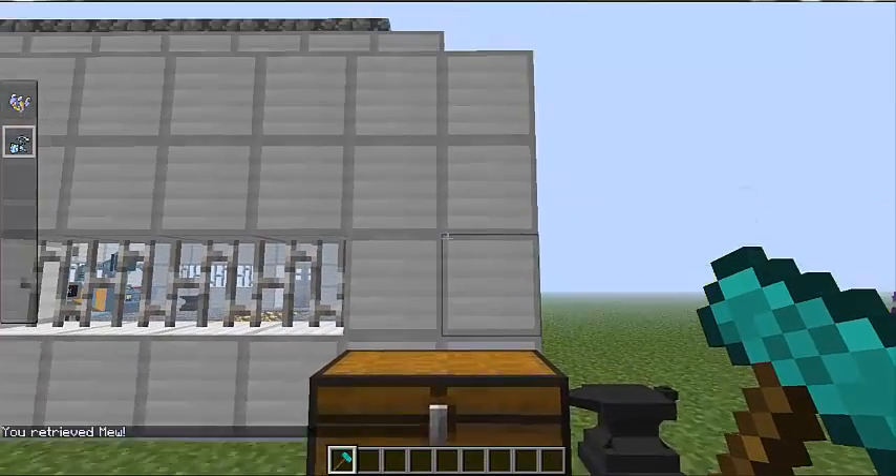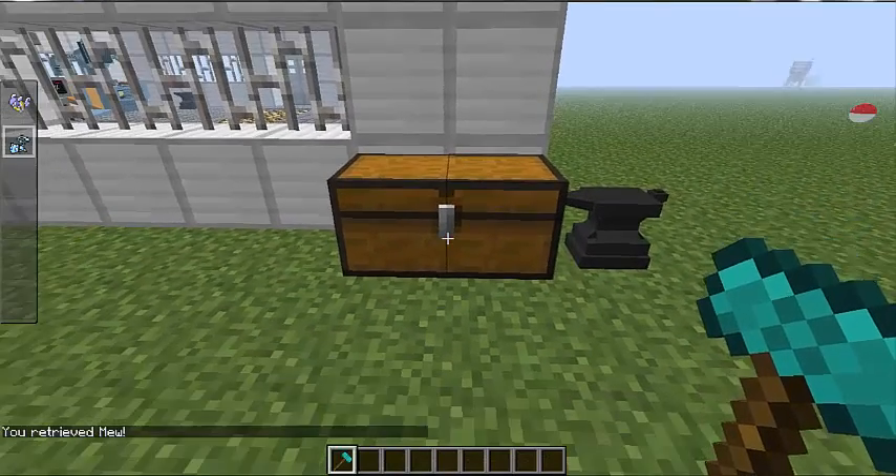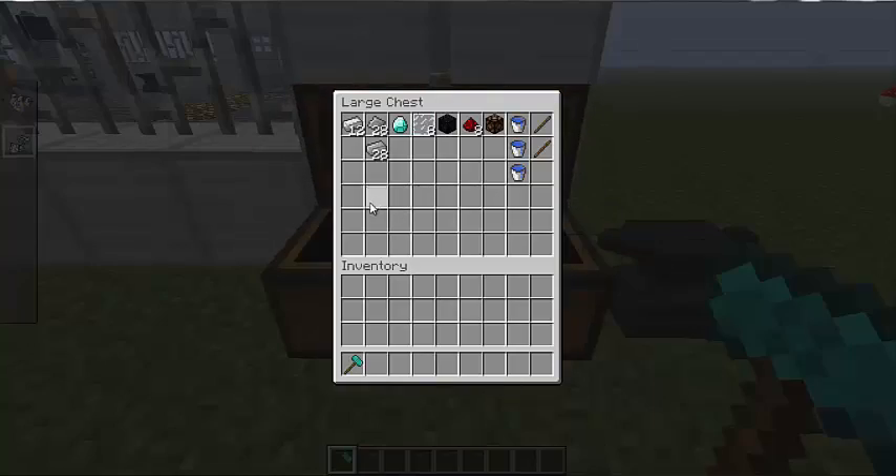Oh hello Mew — that's going to be the new professor. Let me know in the comments what you think we should name him. So the items you'll need: 12 iron ingots, 28 aluminium plates — that's going to be a bit tough, but that's to make all the machines. You're also going to need one diamond, eight glass panes, one obsidian, eight redstone, one redstone lamp, three water buckets, and two sticks for your hammer.